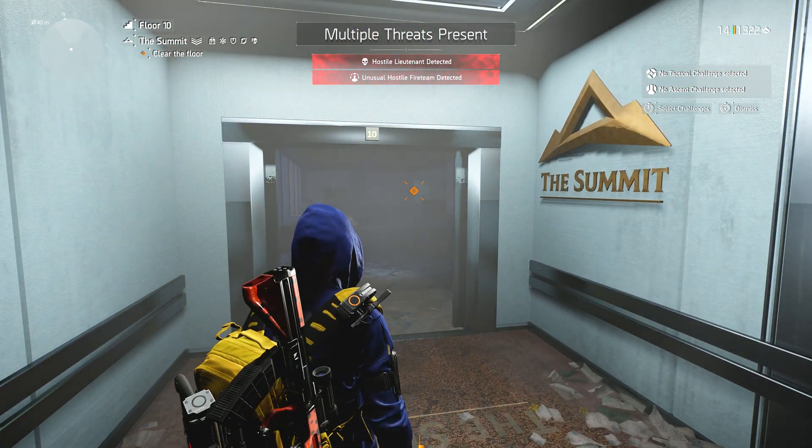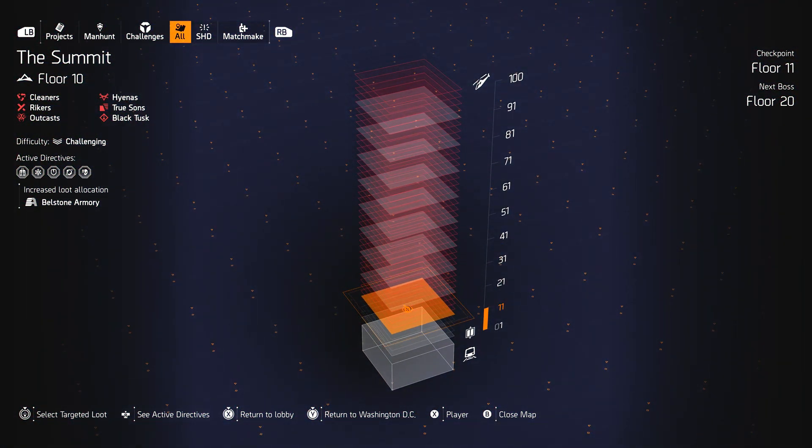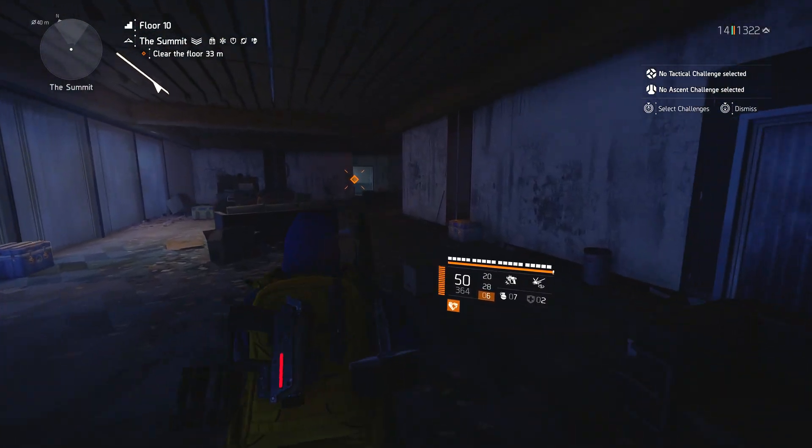What I did is start on normal difficulty, go up to floor 10, get this encounter, kill myself, exit back to the lobby, then change it to challenging and apply some directives. As you can see on the left, I've got five directives. You can do heroic if you want — the more directives and the higher the difficulty, the more experience you get. I've gone with challenging and five directives because I find it's the quickest and most efficient approach for me.